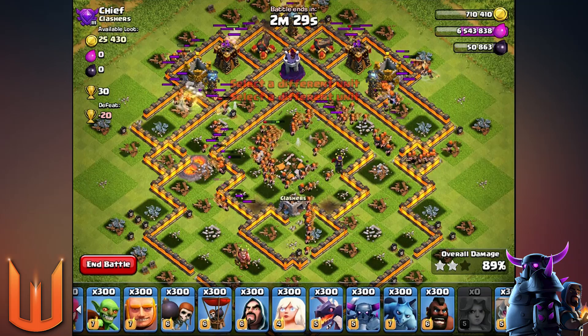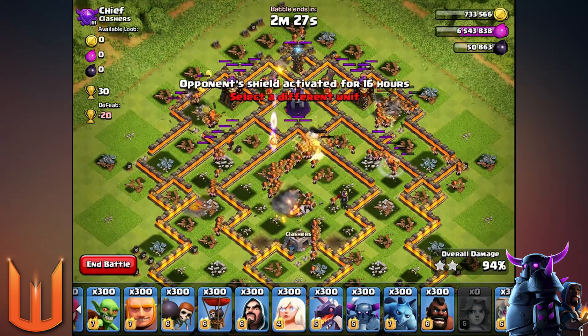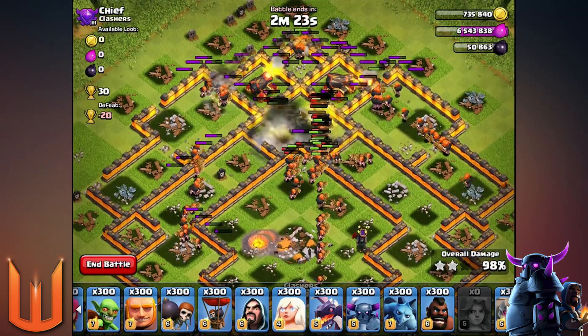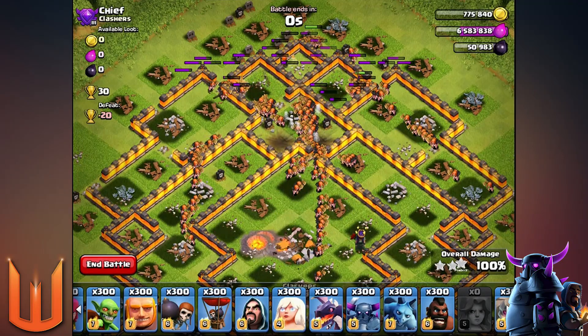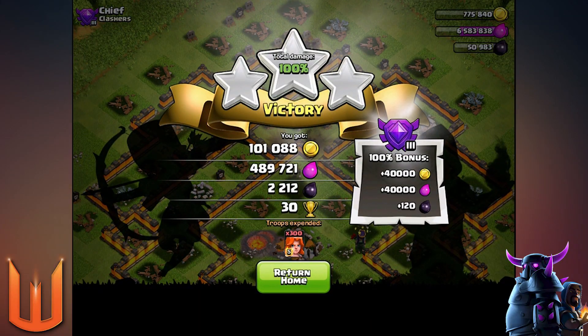Valkyries are so much high damage now, especially at level five and with 300 of them. Look at them dying! I didn't kill them though, but there was a lot of Valkyries that got damaged there. So that was a pretty quick raid — probably one of the fastest 300 raids so far.